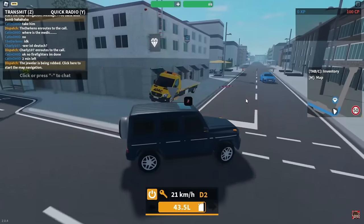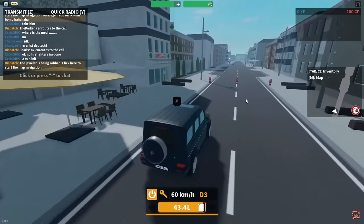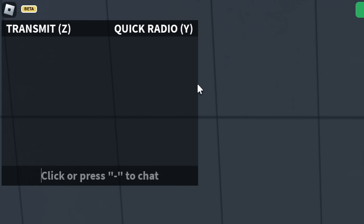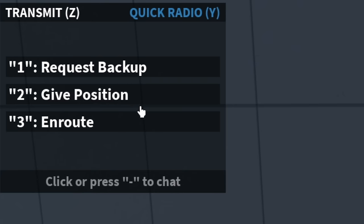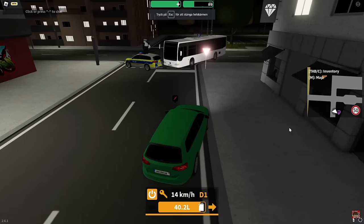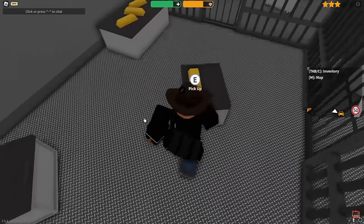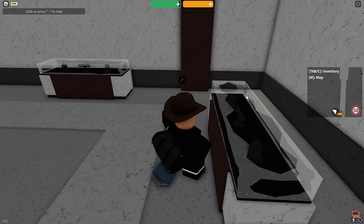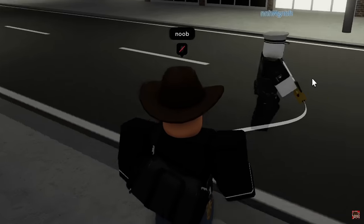Basically everything you could possibly need as a cop exists here, so no criminals will stand a chance against you. Now let's not forget all the cool features that they offer in Emergency Hamburg. You have a pretty cool radio you can use to communicate with other cops, and if you press Y, you have quick command options, an example being giving your location. There are also lots of robberies criminals can start within the city limits — one being a bank robbery and another being a dealer store robbery. Overall this game is really fun and I've had lots of great moments playing it.